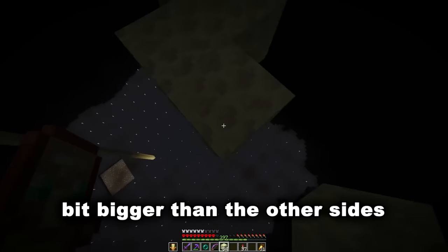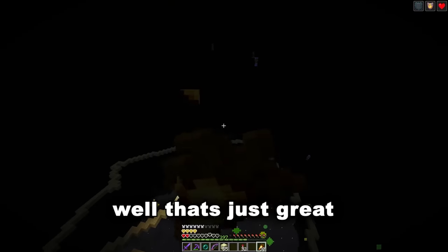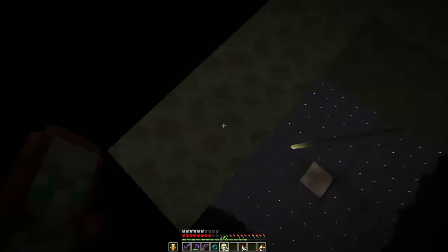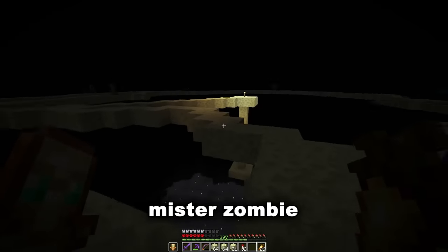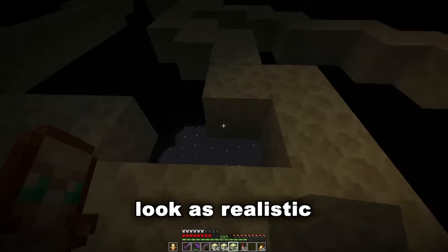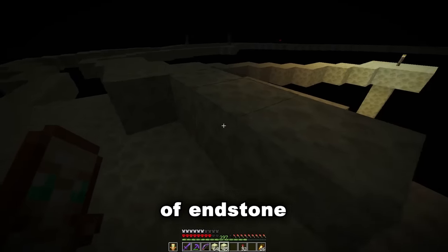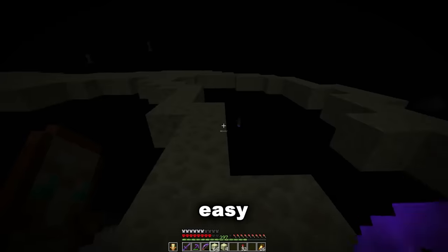I'm quite liking the shape — kind of feel like it needs to move that way a bit though. Yeah, I'm liking that a lot more. Excuse me Mr. Zombie, I want to fill in this island. I want to try and make it look as realistic as possible, so I'm gonna make sure to do different layers of endstone.